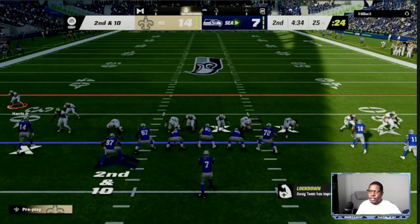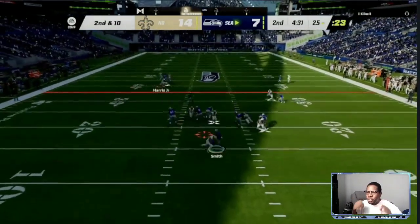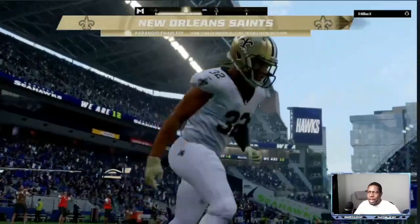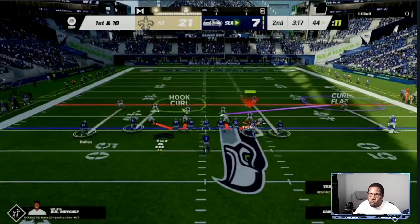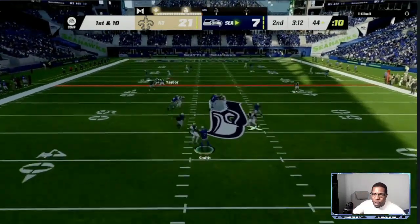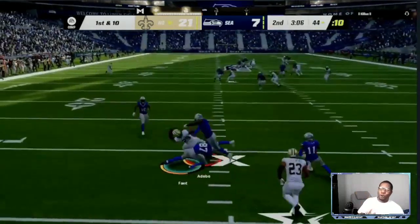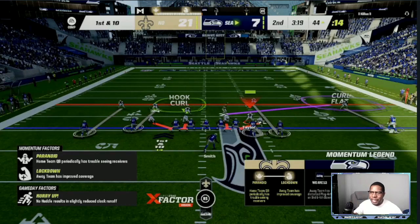First, what you're always going to do in Madden 23 is send pressure to your opponent to see how he reacts. As you can see, we send more rushers than blockers — especially when they go into an empty formation. You're going to send more people than they are blocking and see how he reacts: does he make the correct read, does he panic under pressure? We come down with the perfect timing user tackle right there.